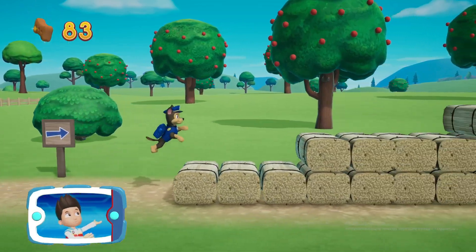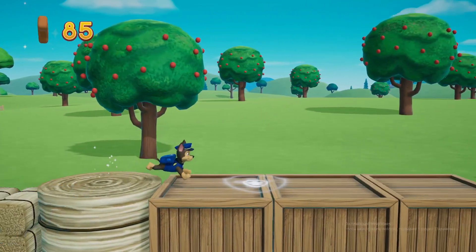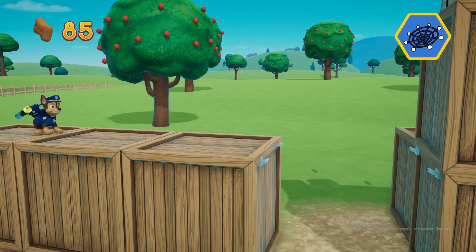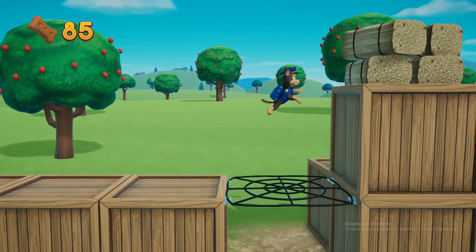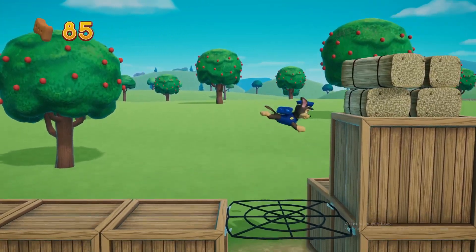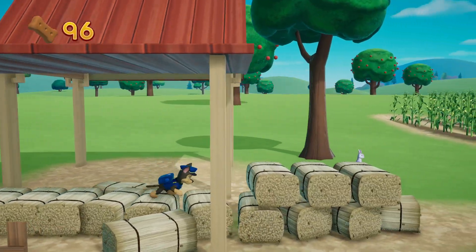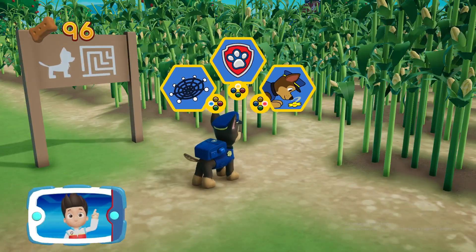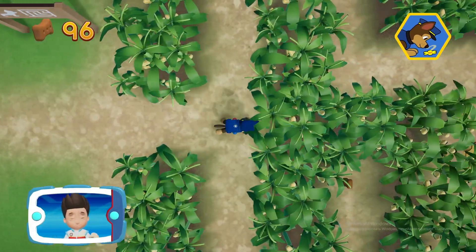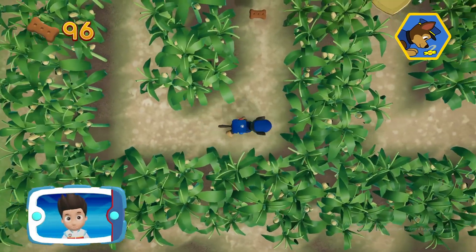Collect all the pup treats you find to earn pup treat awards when we get back to the Lookout. Pick the pup ability. Pick the pup ability that you should use. All right, here we go. Remember, you can press the A button to help Chase follow the scent trail to reach the exit to the maze.